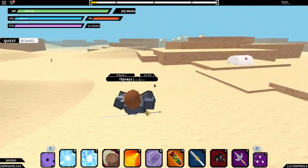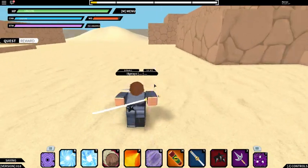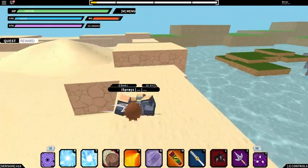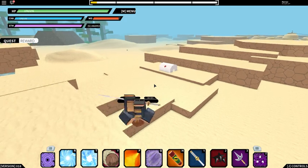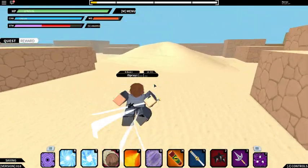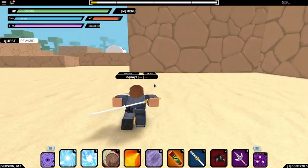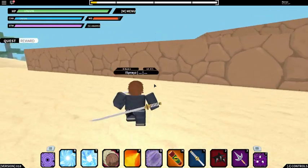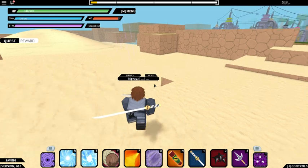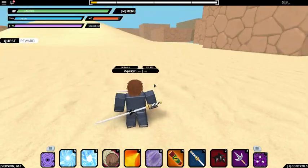You come right around this health center here, and Gaara should spawn somewhere around here. If you were to stand on this rock right here and jump up, you'd probably see him. He spawns somewhere around here.